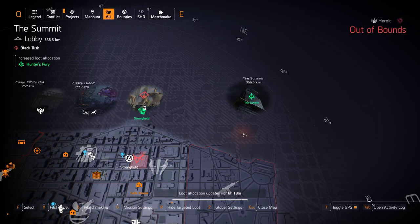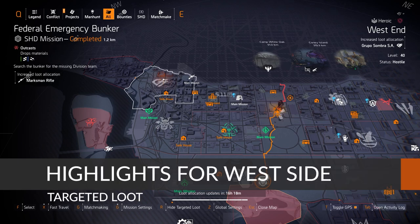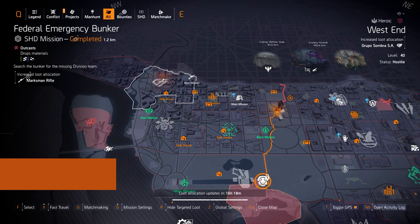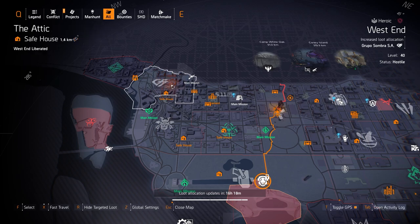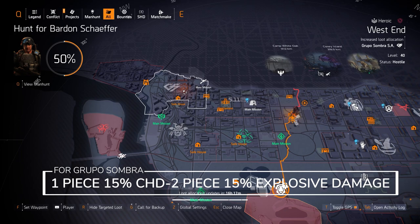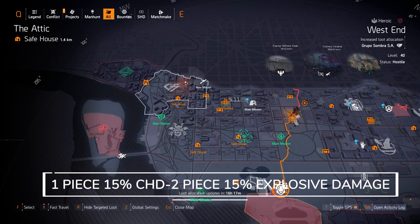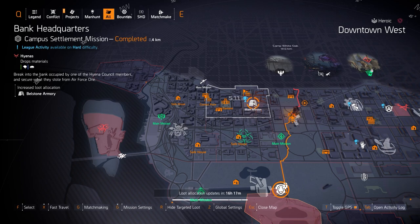Now we're on the west side targeted loot highlights. Starting off on West End, we got Grupo Sombra — one piece for DPS builds, two pieces for explosive skill damage builds. It's 15% crit damage for the first piece and 15% explosive damage for the second piece, and you usually want them either all red or all yellow.